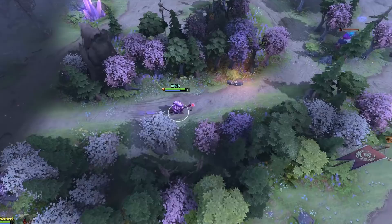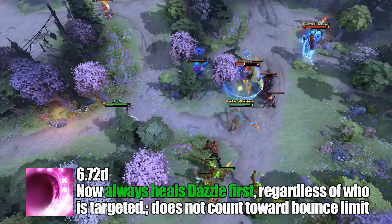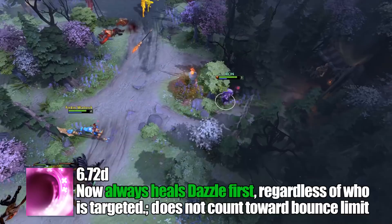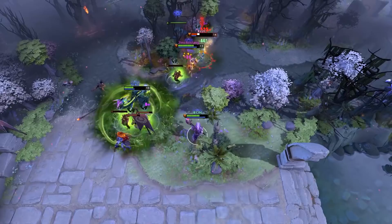Since coming into Dota 2, Dazzle has had a lot of minor tweaks to his skill numbers and has gone through a couple of reworks. Starting in 6.72D, Shadow Wave now always heals Dazzle regardless of who he targets, and he doesn't count towards the bounce limit — a small but significant change that topped off Dazzle's health any time he went in to help someone. In 6.78, Shallow Grave started working on spell immune allies, a change that just made sense and it's weird it took so long to fix.